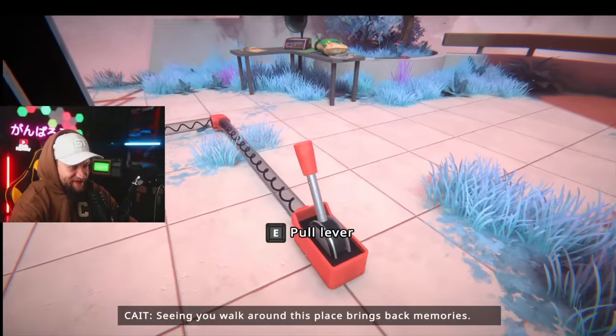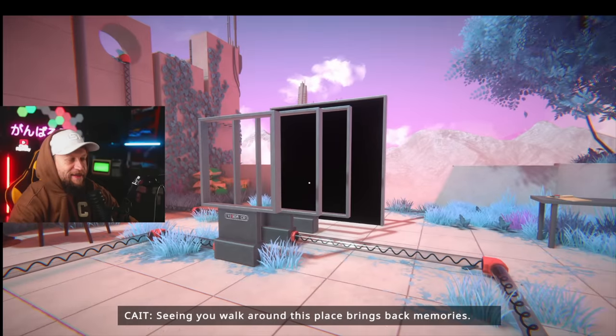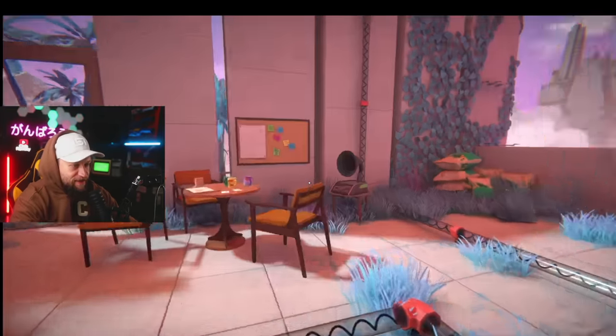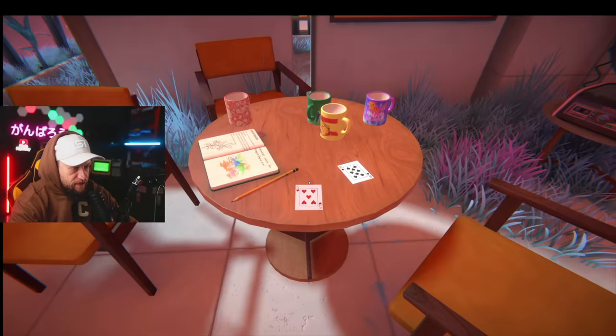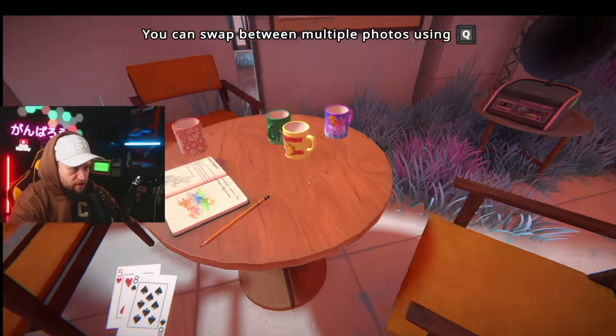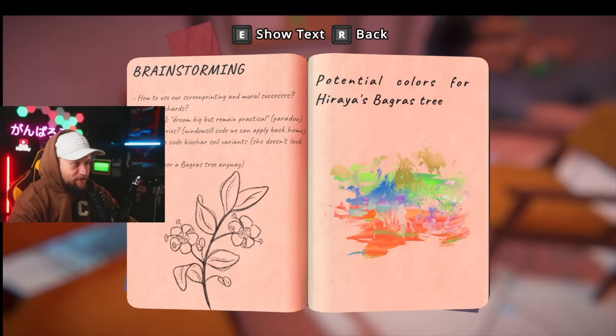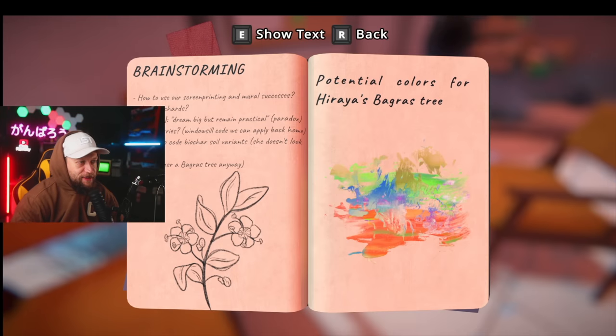What the heck is this now? 'Seeing you walk around this place brings back memories.' Playing cards! Brainstorming — how do you use your screen printing and mural successes? Mural orchards — Mirren. Dream big and remain practical. Paradox. Strawberries?